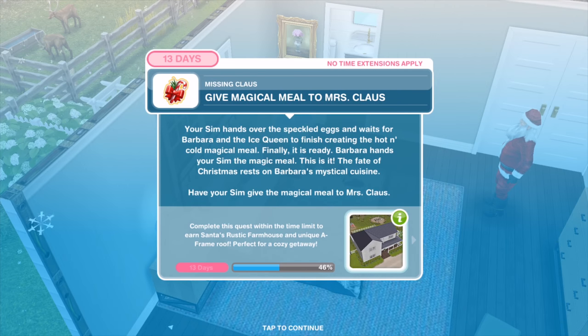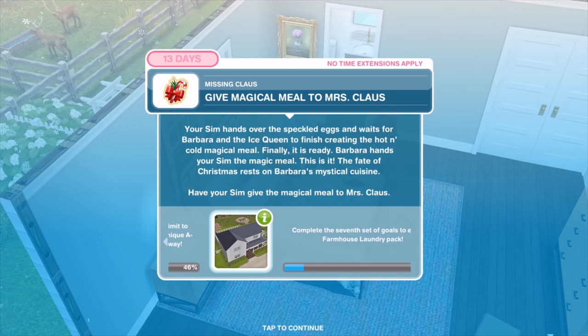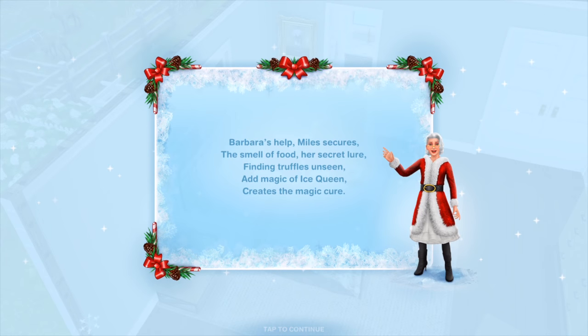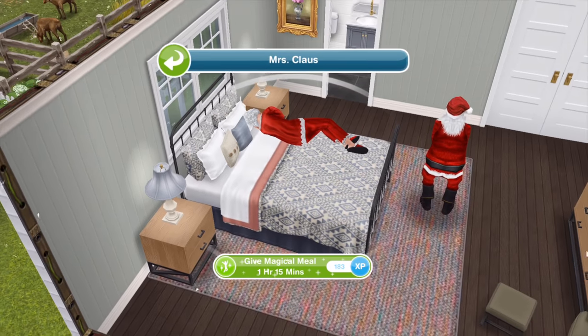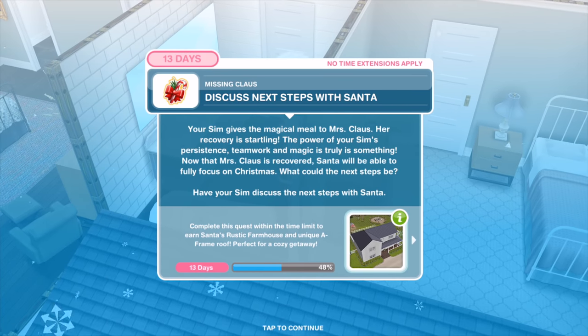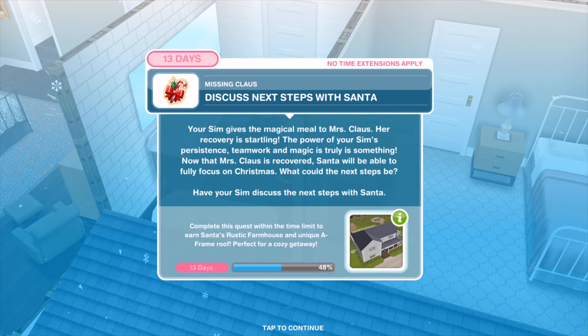Your Sim hands over the speckled eggs and waits for Barbara and the Ice Queen to finish creating the hot and cold magical meal. Finally it is ready — Barbara hands your Sim the magic meal. The fate of Christmas rests on Barbara's mystical cuisine. Have your Sim give the magical meal to Mrs. Claus for an hour and 15 minutes. Your Sim gives Mrs. Claus the magical meal — her recovery is startling. The power of persistence, teamwork, and magic is truly something.